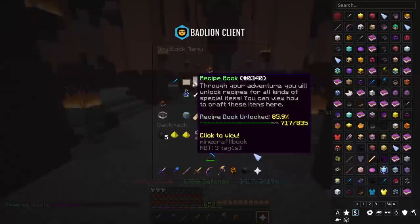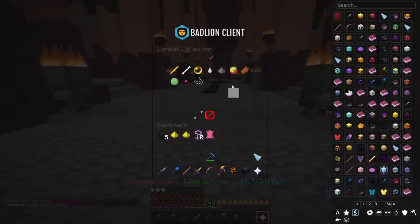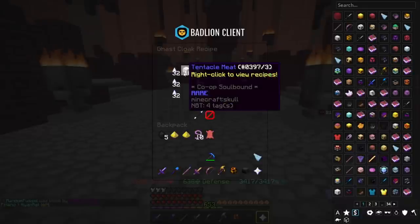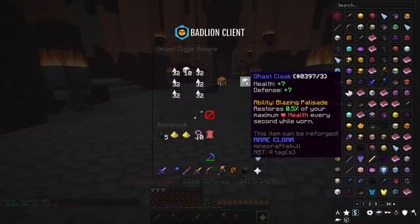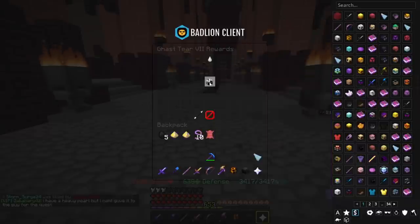Next up, we have the Ghast and the Vanquished Ghast Cloak. These come from the Ghast Collection. You get them at Ghast Tier 4 and Ghast Tier 7. At Ghast Tier 4, it's Ghast Cloak — you need 10 Tentacle Meat and 3 stacks of Enchanted Ghast Tears. This gives you Blazing Palisade, which is 0.5% of your maximum health every second when worn, and gives you health and defense. You can then upgrade this into a Vanquished Ghast Cloak, which gives you 1% every second, and you gain defense depending on how many Ghasts you kill.